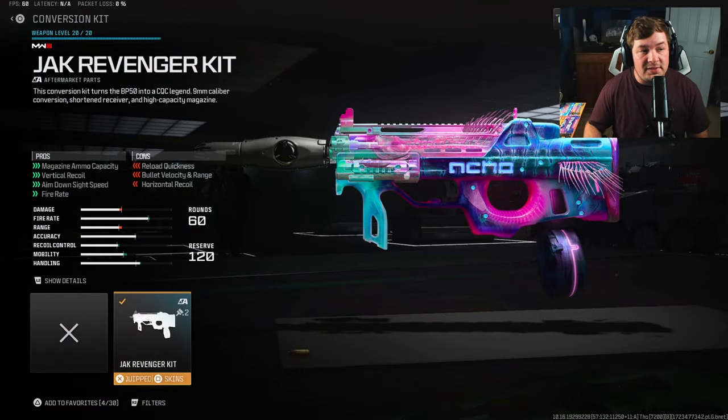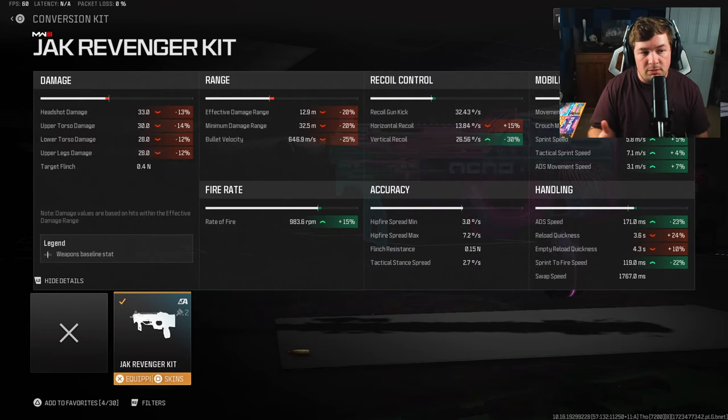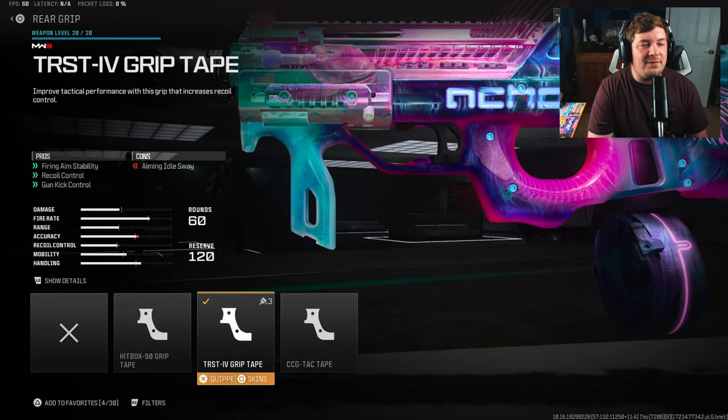The first attachment is the Jack Revenger Kit — we've talked about this a lot on the channel. It virtually turns this thing into an SMG by increasing the mobility, aim-down-sight speed, and fire rate. That's a sacrifice of damage range, which makes sense since you're swapping to 9mm ammo. I personally think it makes the BP50 better based on my playstyle.